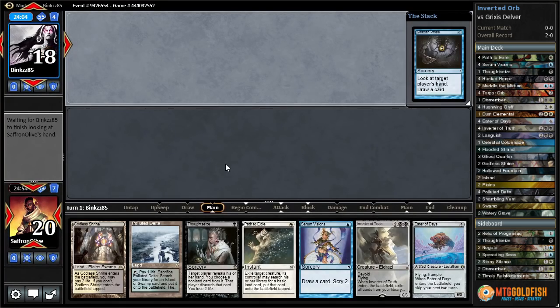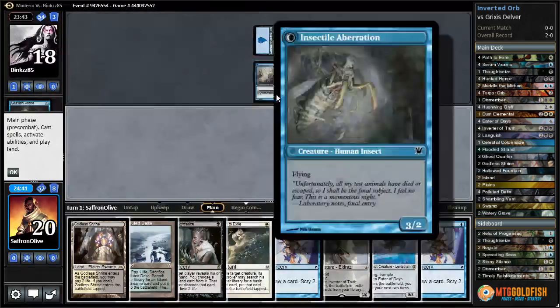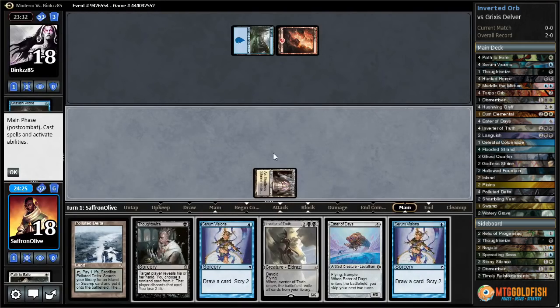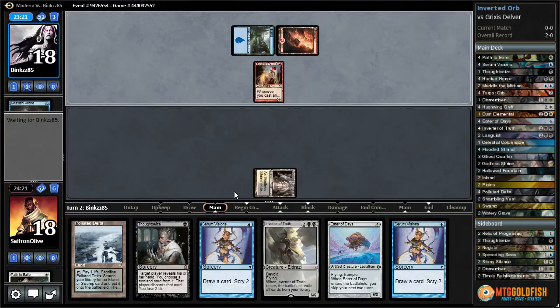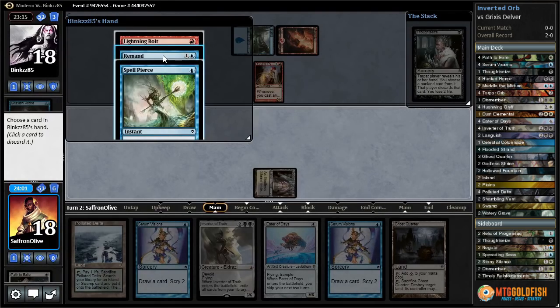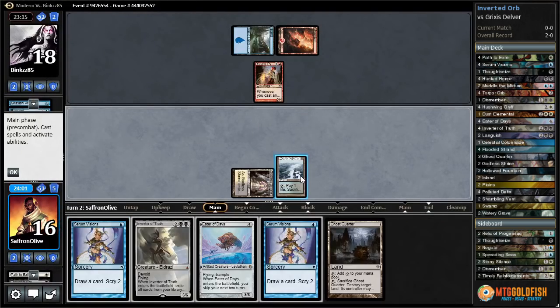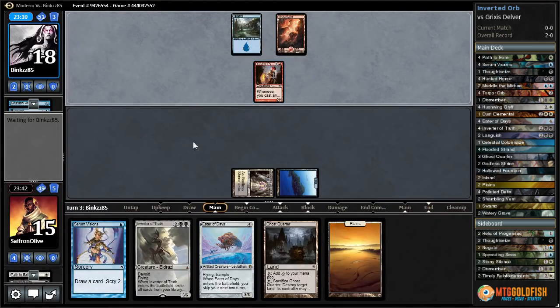Alright, time for some more Inverter of Truth here on Against the Odds. Opponent's storming us — what are they doing? Delver — looks like Delver. I'd like to cast Serum Visions; I'm tempted to just kill the Delver. Yeah, let's just kill Delver now. We probably lose to a Young Pyromancer. There's Young Pyromancer — let's lead on Thoughtseize, get rid of Remand. Crack Polluted Delta, get an Island. Serum Visions, Flooded Strand — I think we just pass both. We need to find a way to get rid of Young Pyromancer or one of our Torpor Orbs so we can start playing huge things without getting wrecked.